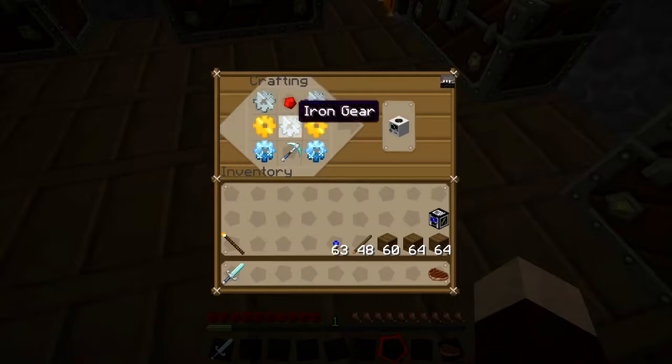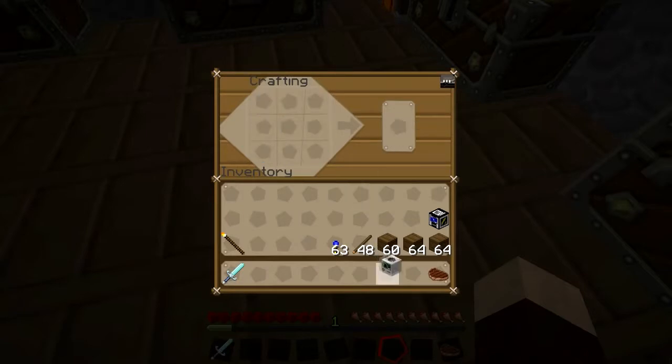Here's the recipe: three gears, two golden gears, two diamond gears, a diamond pickaxe, and one piece of redstone — that gives you a quarry. Yay! You did it, Dave!